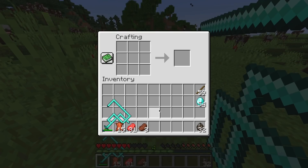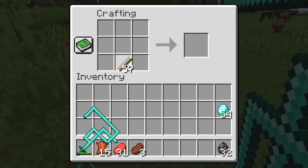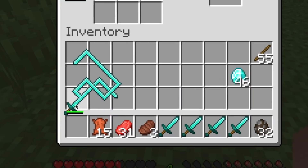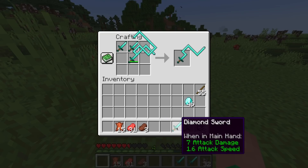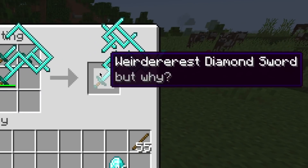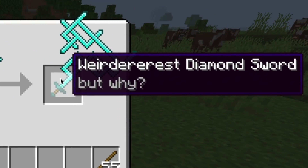But you guys already know, we can't stop there. Let's craft up four more swords. We put the weirderest diamond sword right in the middle, we add four more, and we get the weirderest diamond sword — and it simply says 'but why?' Sometimes you don't need an answer for everything. Who doesn't want a sword that fills up a bunch of their inventory slots and looks like this? Look at that. Oh my goodness, that looks amazing.